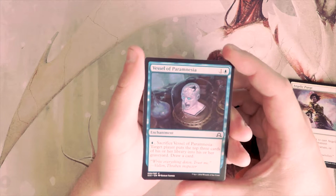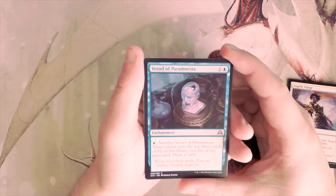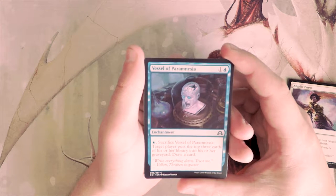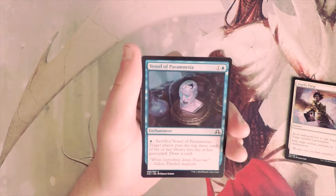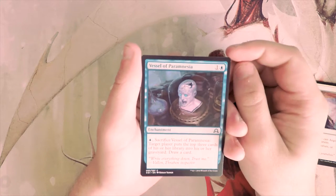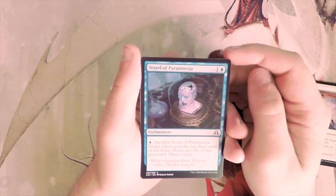Vessel of Paramnesia — I'm really bad with pronunciations, sorry — is an enchantment for two. You pay one blue and sacrifice it, target player mills three cards, and you draw a card. I don't really like this. It plays into the mill strategy and you do get to draw a card, but you're paying three total for that effect which seems like a bit much.